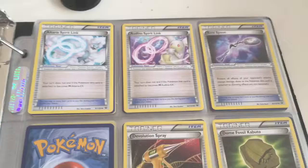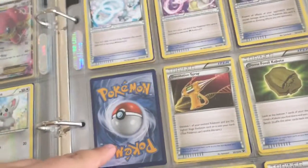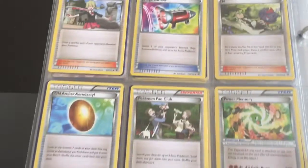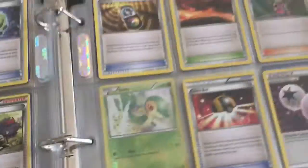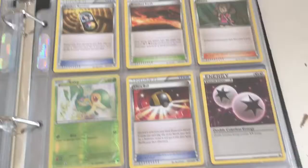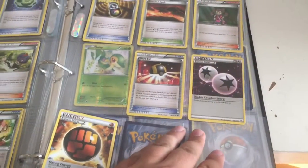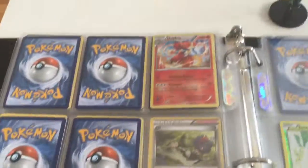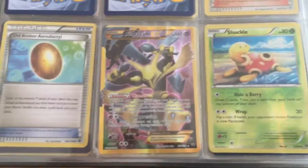Now we're into the Trainer cards — missing number 94. Strong Energy, Double Colorless Energy. And we have two of the Secret Rare Alakazams. I've been lucky enough to pull two of those.